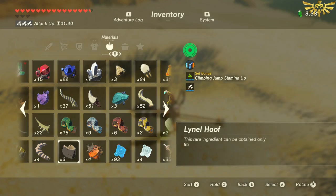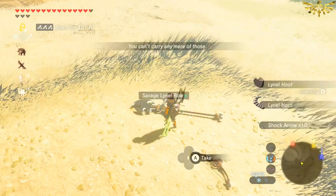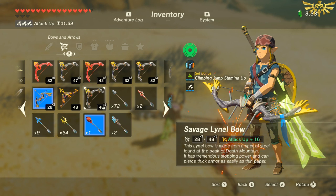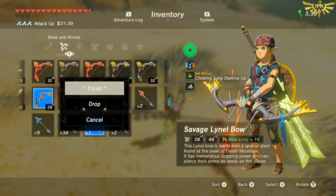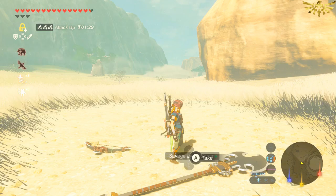We got a ton of weapons, a ton of Lynel hooves, a spear, and a bow — all from killing the silver Lynel. I have a red Lynel bow here so I'm going to drop it to pick up this Savage Lynel bow: 48 attack times 3. Once you get one of these it makes it so much easier to beat the next Lynel. Every time you kill a Lynel you're gonna get their hooves and their weapons, and it makes fighting the next one easier.